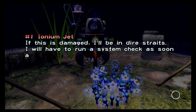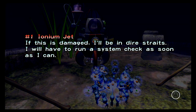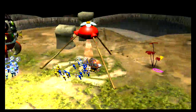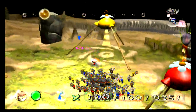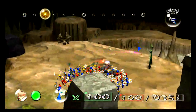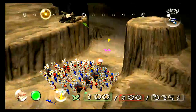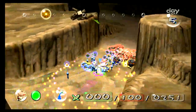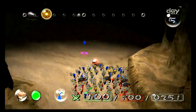Number one Ionium Jet — if this is damaged I'll be in dire straits, I will have to run a scissor check as soon as I can. All right, now we just have three parts that we have to get today, and we have a leaf Pikmin straggling — one that fell down.